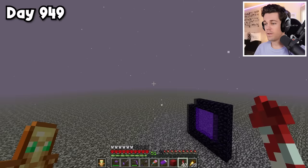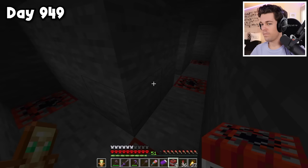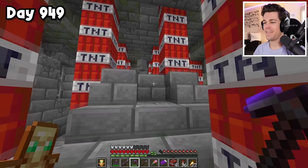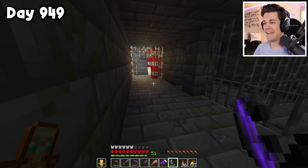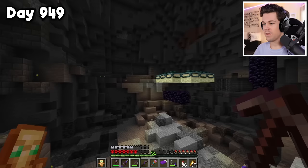Now that we have all the TNT, I'm heading over to my end portal. I want to start by clearing out a massive room around the portal. I think I have most of the portal room all rigged up with explosives — let's just mine down here real quick. Oh my gosh, it looks really scary. Here we go — let's see how much damage it does. Whoa! Oh, that was huge. But even though it's this big, it's still not going to be big enough.